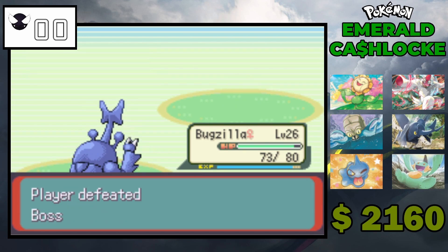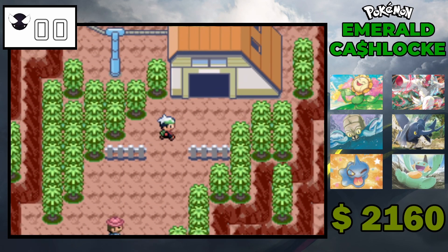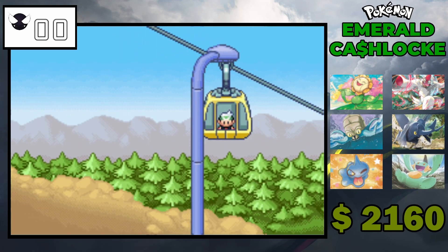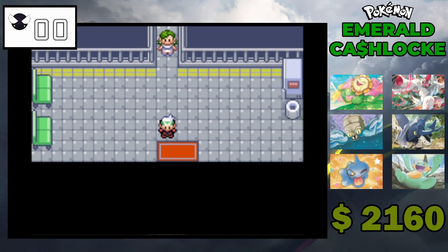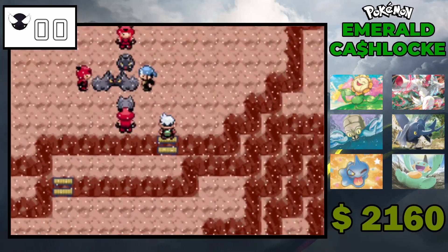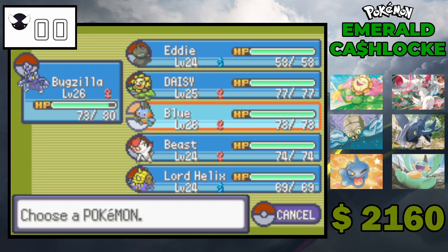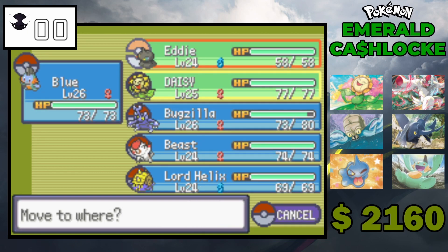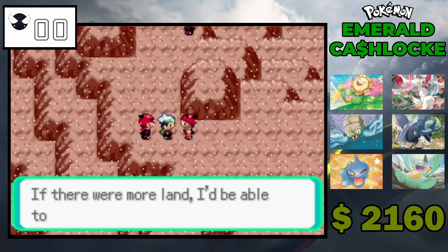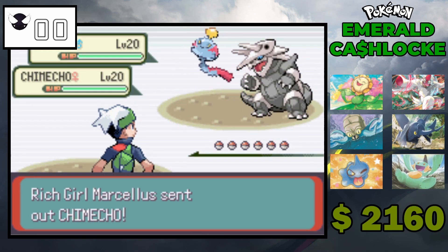Bye bye, Nidoran. Let's take the cable car up to the volcano. A double battle — let's make sure we have some coverage. Blue and Daisy should be fine.